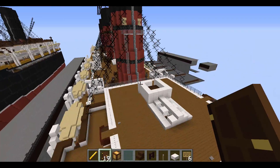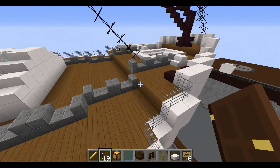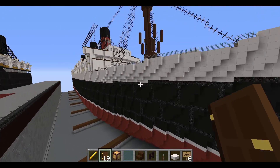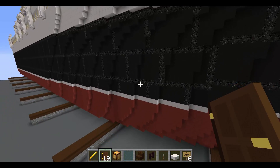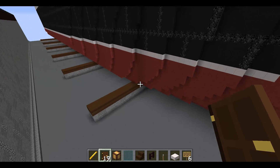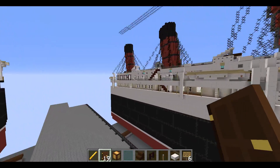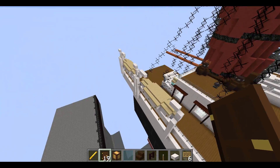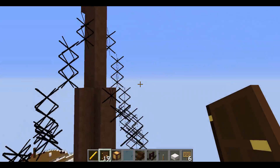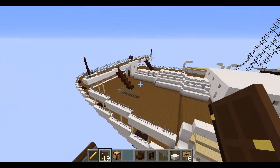I added a little platform with the whistles for more detail. I can't wait to start C-Deck — there's a lot of work ahead with C-Deck, D-Deck, E-Deck, and the tank top deck. This ship is also going to have two sister ships with some differences between the three.